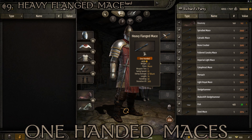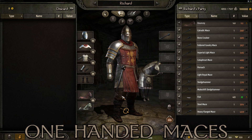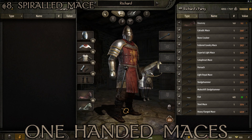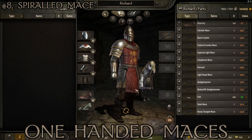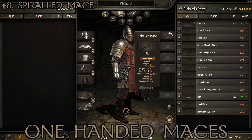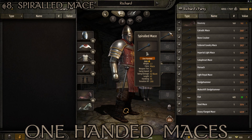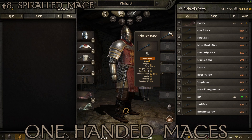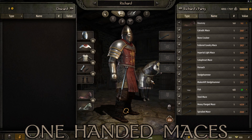At number 8 we have the Spiraled Mace — an example of one most often found in Aserai territory. It looks really cool: a big spirally ball on top of a stick. Stats: weight of 2.1, tier 4, swing speed of 87, swing damage of 62, length of 67, and handling of 95. Pretty fast, handles quite well, and does decently high damage. It's a little short but most maces are.